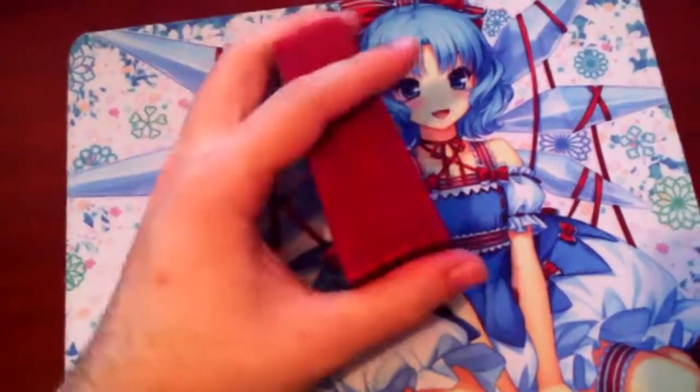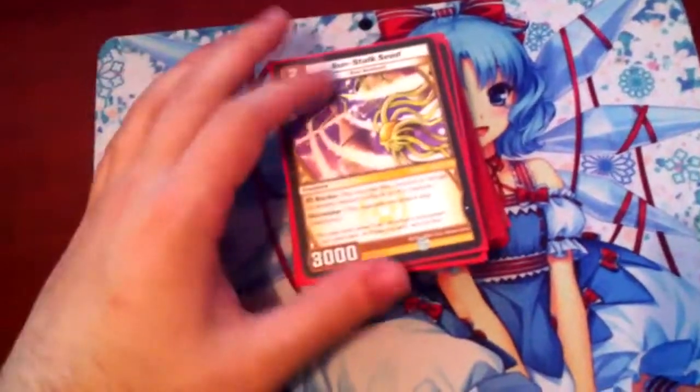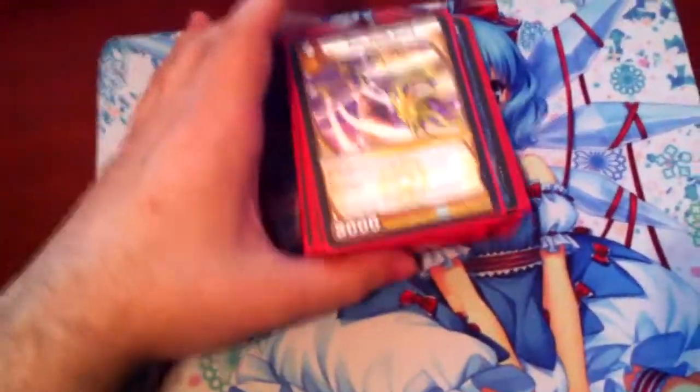Hey guys, TKC here with the second deck that I brought to Kaijira League this week, which is week 2 in Kaijira League. This deck is a Dawn Control build. It is Light, Water, Darkness, Fire, using Keeper of Dawn to recycle the spells that you use in the game, and just keep on using Keeper of Dawn. This deck has a lot of spells, so really good stuff.